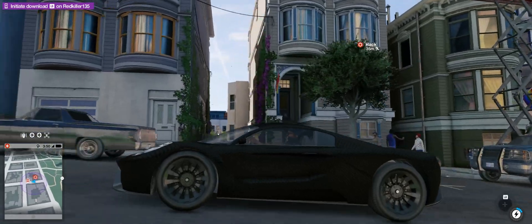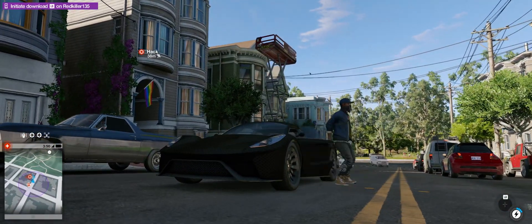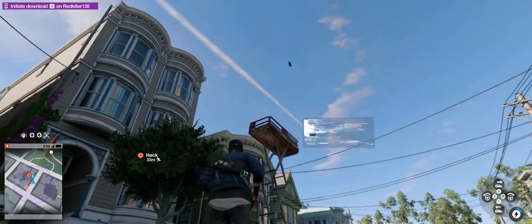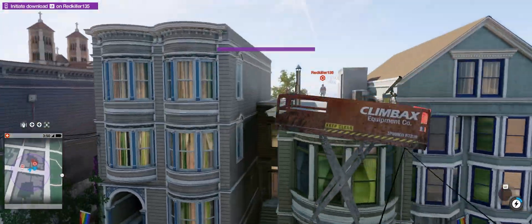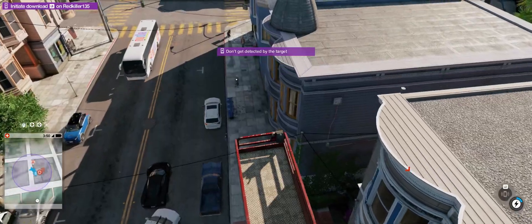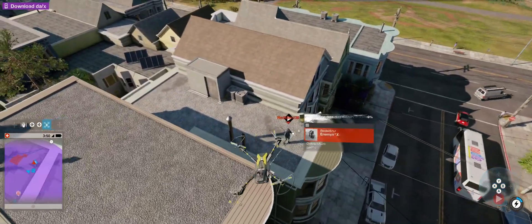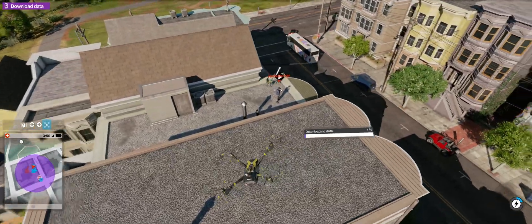Now that the multiplayer mode is working with the new fix, it's time to jump into the hacker invasion. This guy here is chilling casually on the roof, so I snatch the work platform away from him so he can't come down so easily. What a prank. While he wonders where his work platform has gone, I start stealing his data.